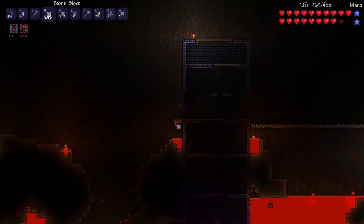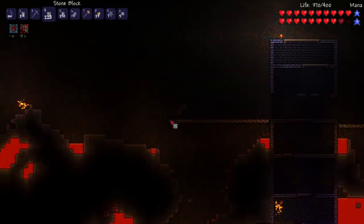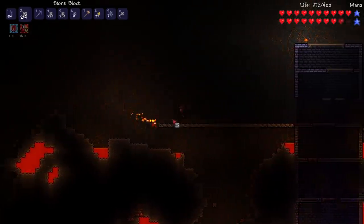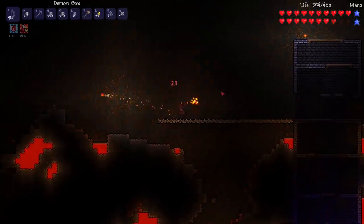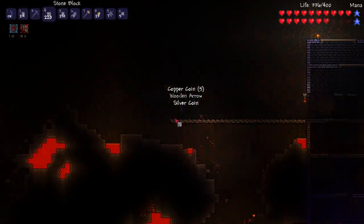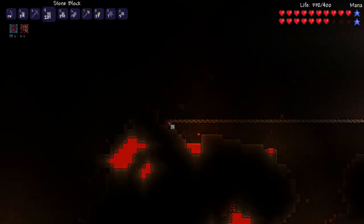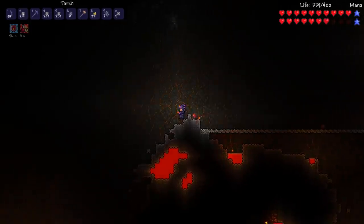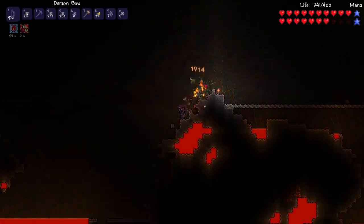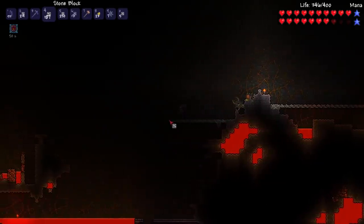I did something I hate to do — I used water walking potions and made a hell bridge. I haven't made one of these in so long. I didn't want to make it too long so I pretty much did it for the span of all of the buildings in this update. In modern Terraria the buildings are about one third of hell just in the center — I couldn't figure out if that was the case in this update, so if you know, please let me know.